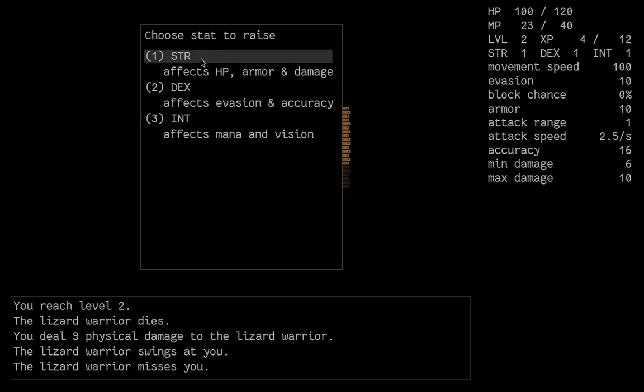There are three major stats: strength, dexterity, and intelligence. Strength increases your health points, armor, and damage. Dexterity increases your evasion and accuracy. Intelligence increases your mana and your vision — the region around you that is lit up, so you can see what's going on in neighboring tiles.